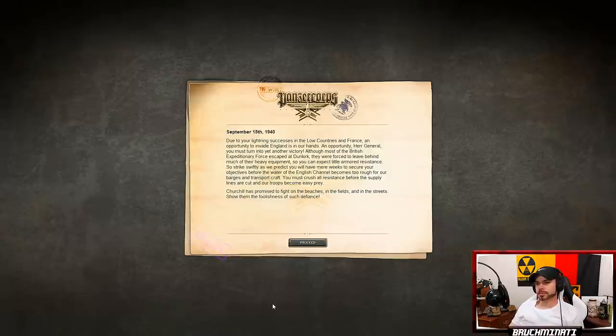Due to your lightning successes in the Low Countries and France, an opportunity to invade England is in our hands. An opportunity, Herr General, you must turn into yet another victory. Although most of the British expeditionary force escaped at Dunkirk, they were forced to leave behind much of their heavy equipment, so you can expect little armored resistance. Strike swiftly, as we predict you will have mere weeks to secure your objectives before the waters of the English Channel become too rough for our barges and transport craft. You must crush all resistance before the supply lines are cut and our troops become easy prey. Churchill has promised to fight on the beaches, in the fields, and in the streets. Show them the foolishness of such defiance.